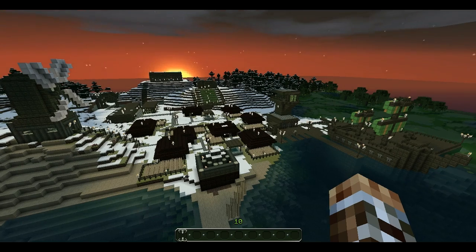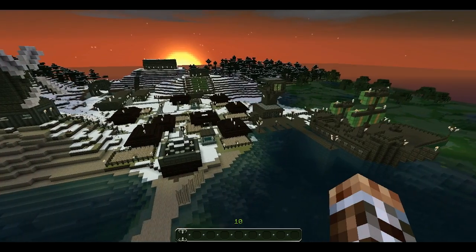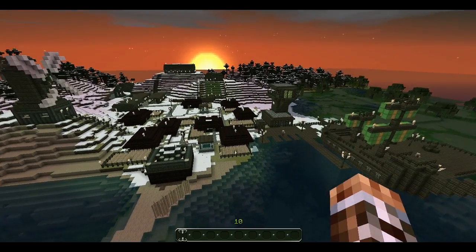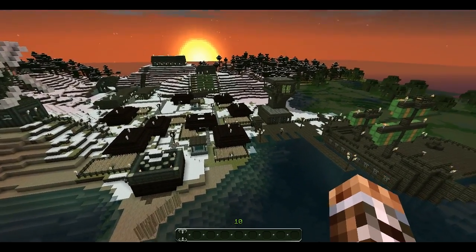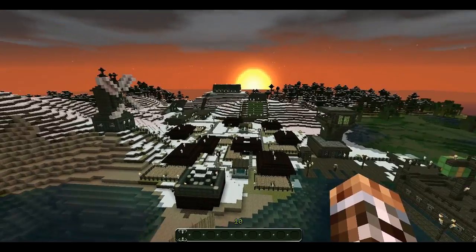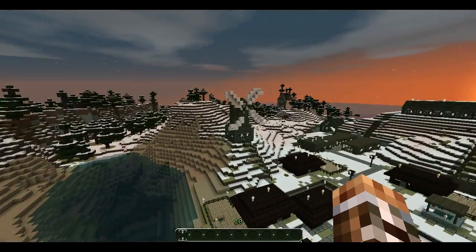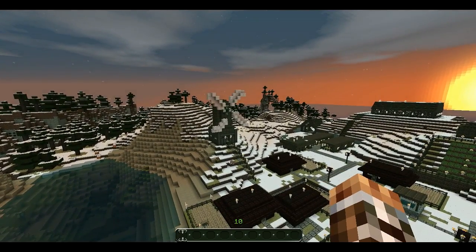Hi guys, it's Jace here with Jace's library and stuff. Last time I left off I told you I was going to build exactly eight wheat farms, so we have one, two, three, four, five, six, seven, eight. And obviously if you have wheat you're going to need a mill — I think that's a mill.